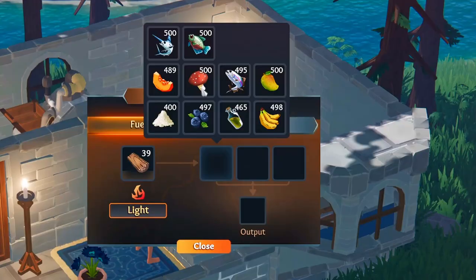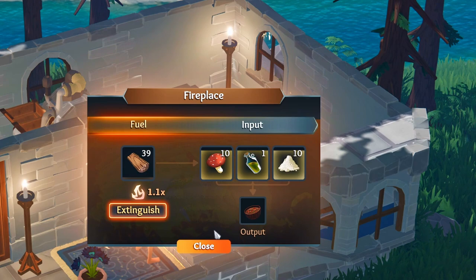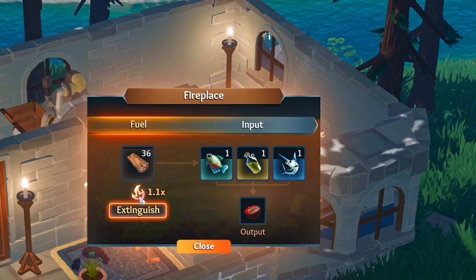Now let's get into soups, which can be a little more complex as it's not as intuitive as baked goods. First on the docket is mushroom soup, which can be made by combining mushrooms, oil, and flour. The fish ramen took me a little playing around with to figure out, but combine bluegill, swordfish, and oil to make this dish. Note that these are all raw variations of fish — if you cook the fish, you won't be able to use them to make your dishes.